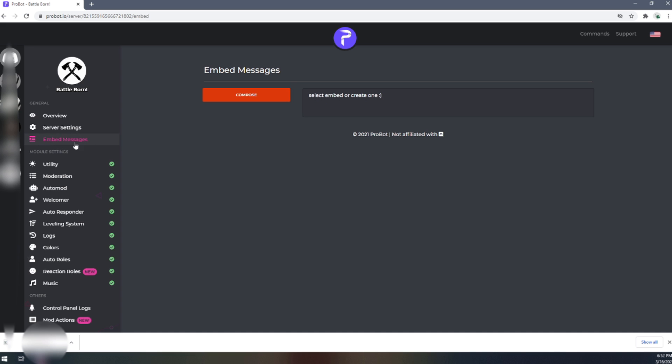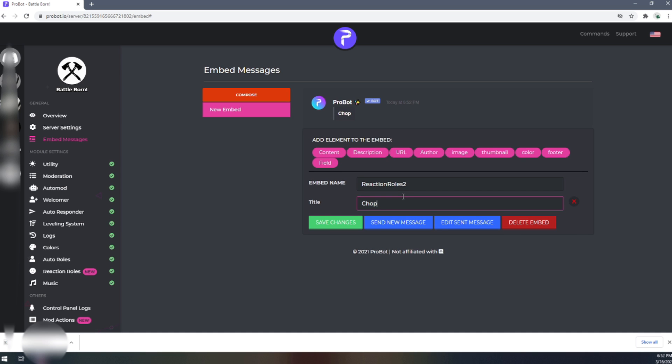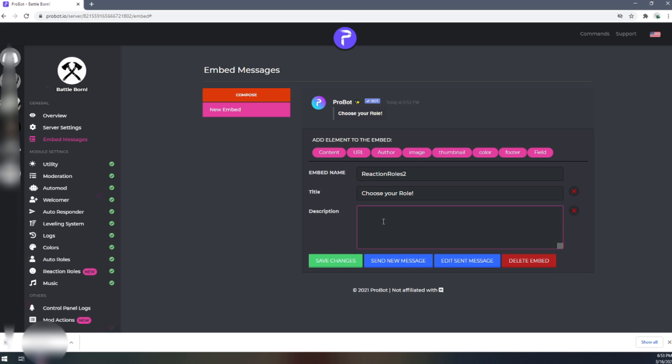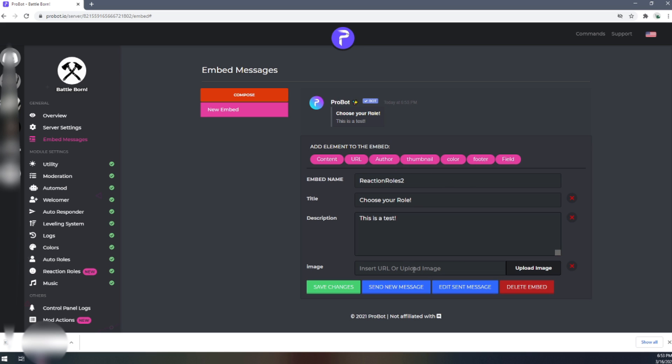It says 'create an embed' - click on that, which takes you to Embedded Messages. Click on Compose. We're essentially creating a text box. Name it whatever you want - I'll name this 'Reaction Roles 2.' Then we're going to add a title: 'Choose Your Role,' and then we'll add a description - something like 'This is a test.' You can always come back and fix that later.